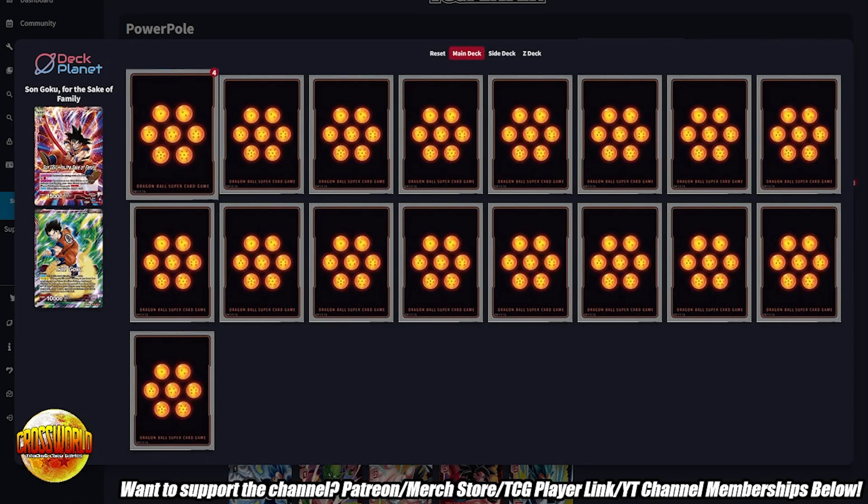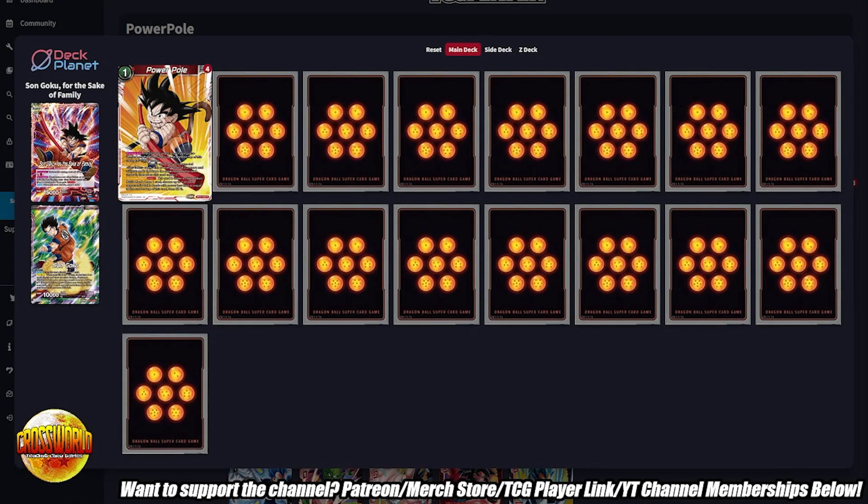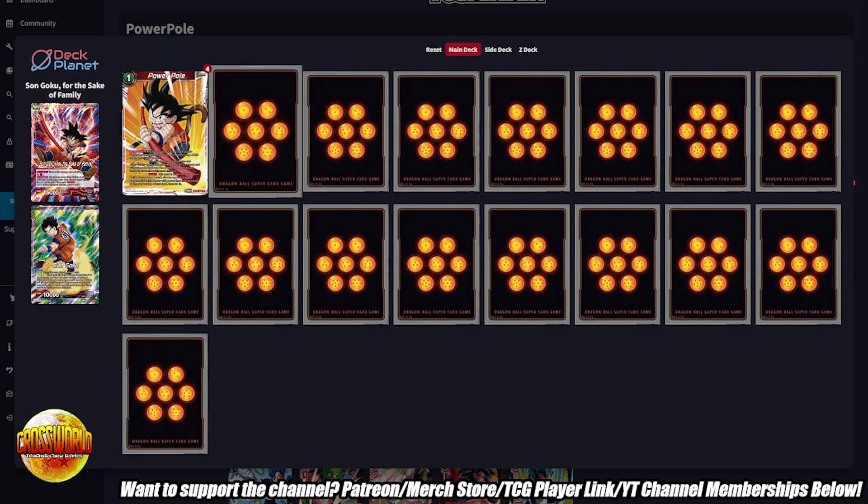We have four copies of Power Pull — no questions asked. One thing that bothers me about this deck is that you can sometimes die with a bunch of Power Pulls in your hand, which means you have way less combo power than most other red decks. You have to get used to playing this deck and know when you can charge Power Pulls or leave them in your drop to pick up on future turns. Don't stockpile all the Power Pulls in your hand at once, or you won't be able to combo out of or into things.